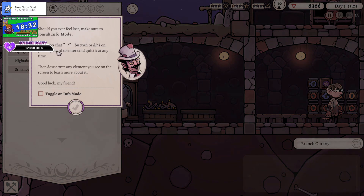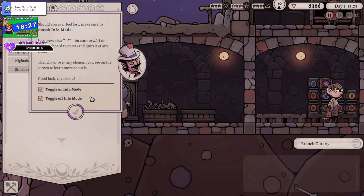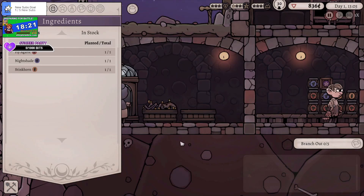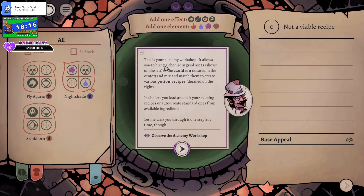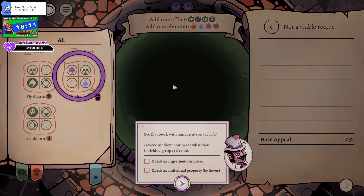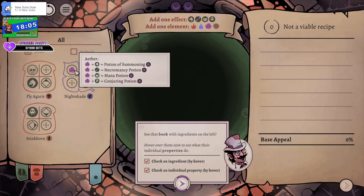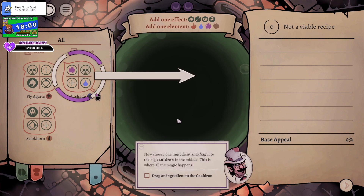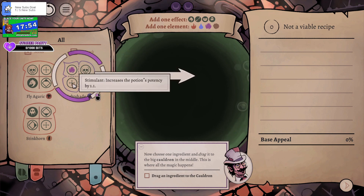If you ever feel lost you can consult the info menu. So let's do this — we're in our alchemy workshop now. We're going to take it step by step — we've got a book of ingredients on the left. Different bits have different properties, so they're gonna have different effects.